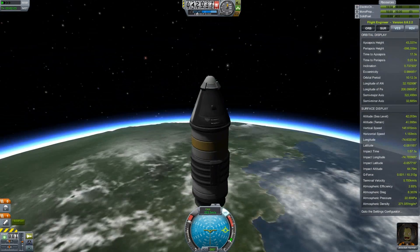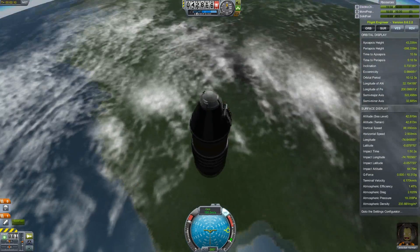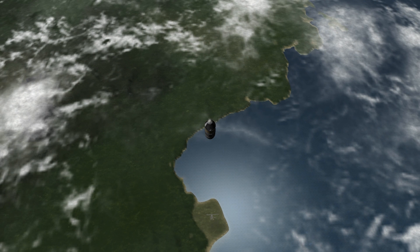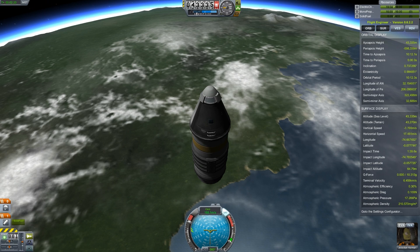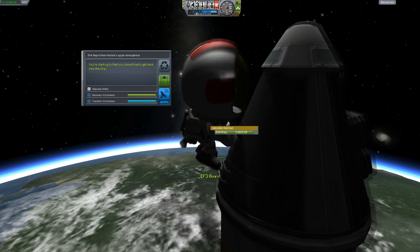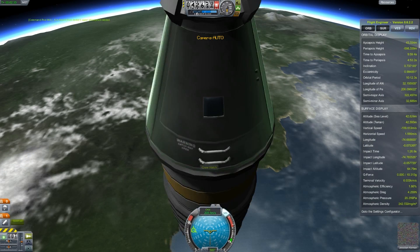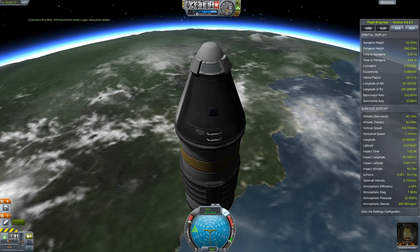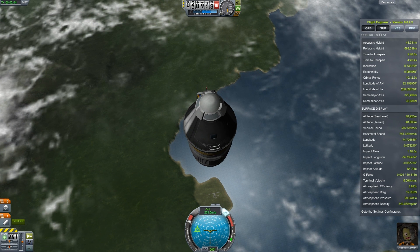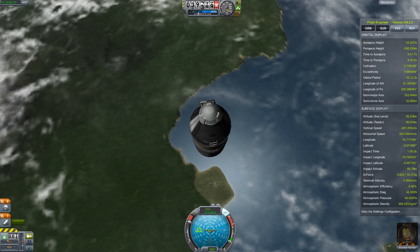So we came from down there. You start feeling you should really get back into your ship. You can't transmit from here, so I'll just keep it with me. Our first little EVA — just a quick open of the door, hang our heads out. I'm pretty sure they actually flew the Gemini around occasionally with a door open. Maybe it was Mercury, I don't know. We're just going to let this baby fall.